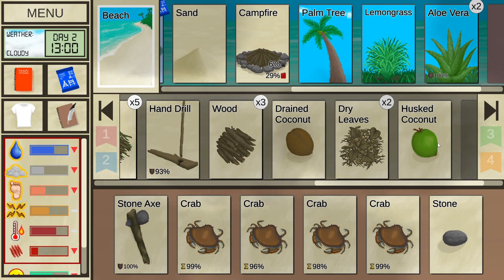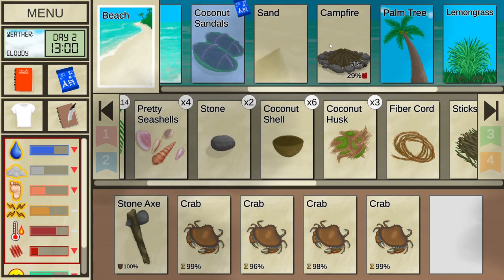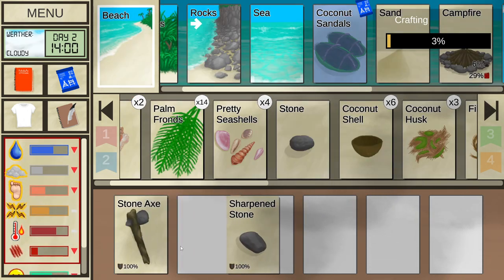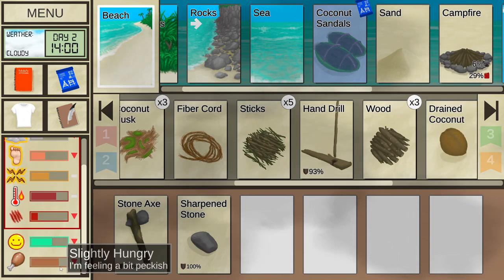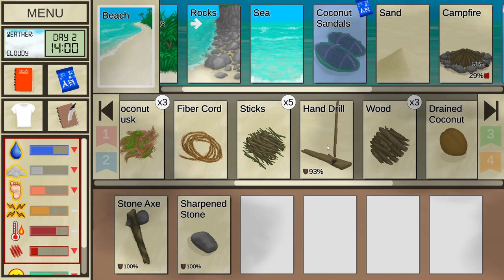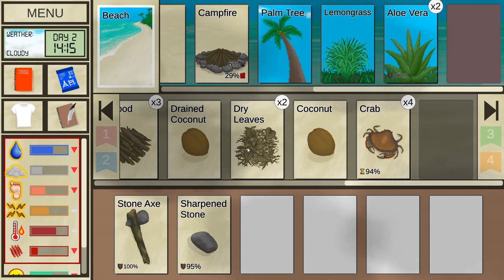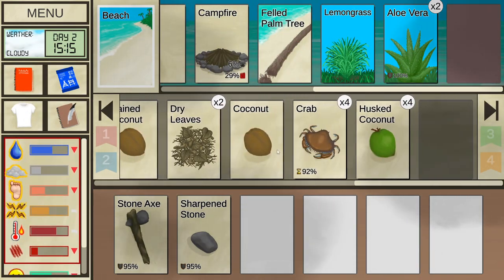I remembered why I needed the two stones — because I need the sharp stone. That's going to hurt our hand a bit, but we'll handle it. Pain doesn't go up anymore, feet pain goes down, abrasion goes down, thirstiness goes down. My happiness is going down because I have so many negatives. Now with an axe and sharpened stone, I'll fell this palm tree — it's going to take an hour. I've got some husks. I could do this at night — now I have something to do at night.